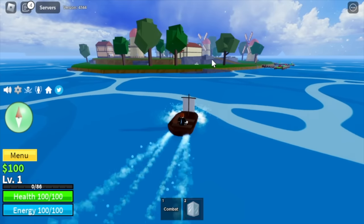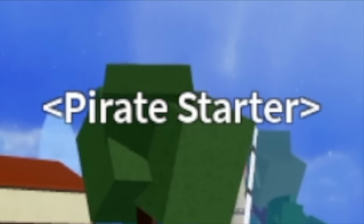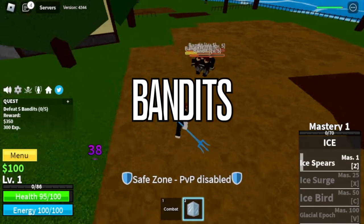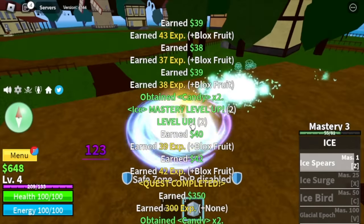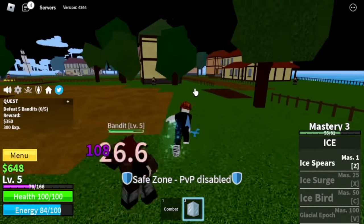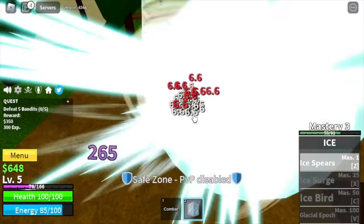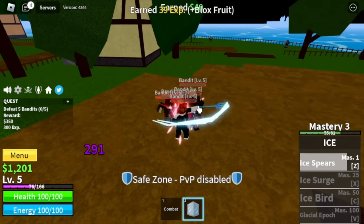Moving on. So our first island, the starter island — the Pirate Starter Island. First up, the bandits. We have left clicks here and our Ice Pierce. So at level 5, we will activate our Logia effect, meaning these mobs cannot damage us anymore. We're going to keep grinding here.